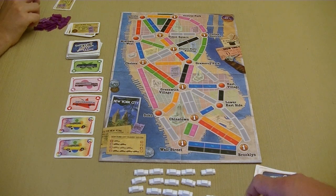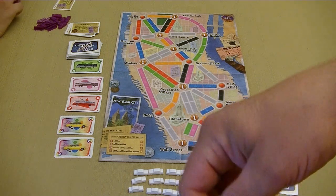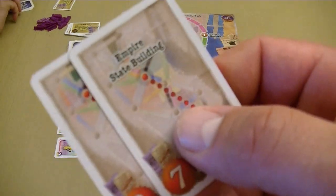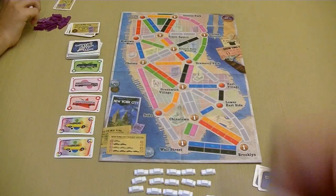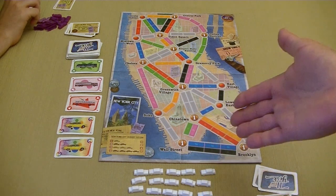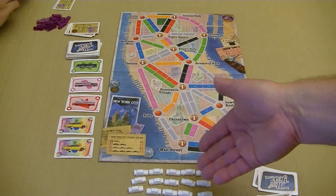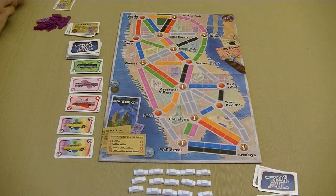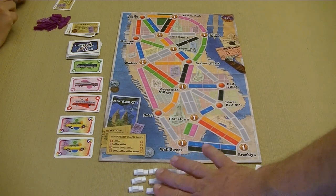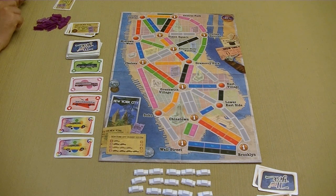The third thing we can do is draw destination tickets. We take two tickets into our hand and have to keep at least one. The game ends when a player has two or less taxicabs remaining — each player then gets one more turn. We only have 15 taxicabs to start with, so it's going to be a relatively quick playing game.